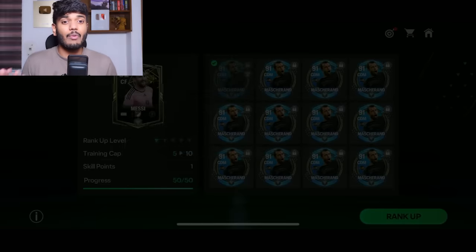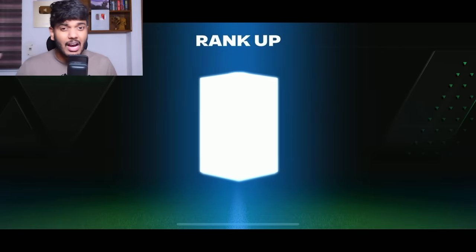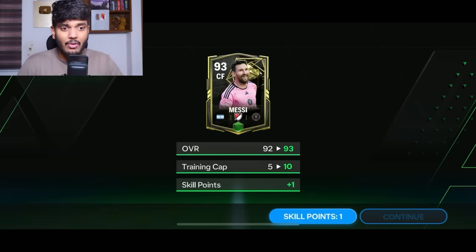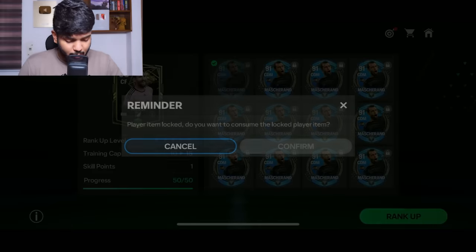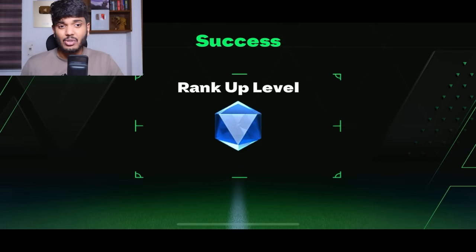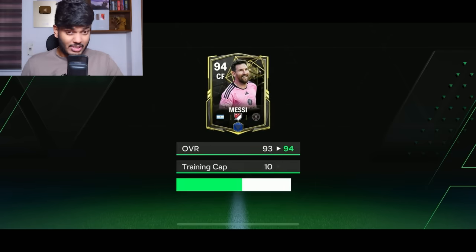We're going to begin with one match run — it's always a 100% success probability. One rank on Messi done, so now he's a green-ranked card. The second rank is always 100% as well, so let's rank him up. And it's a success. Messi has gone to 94 OVR, which is not at all bad.